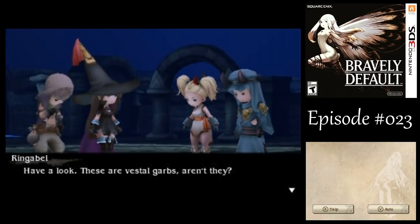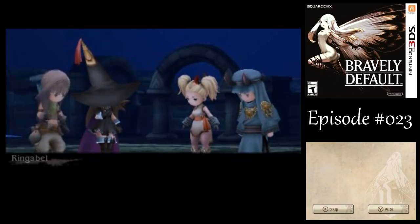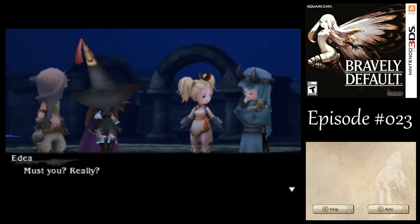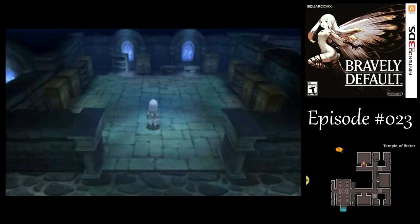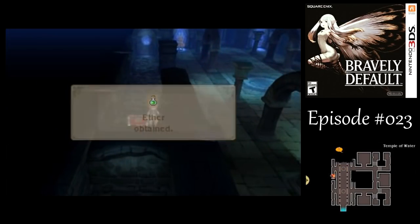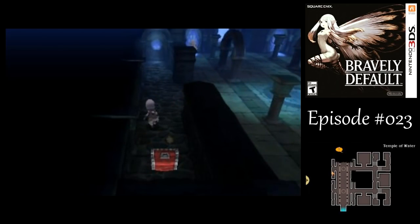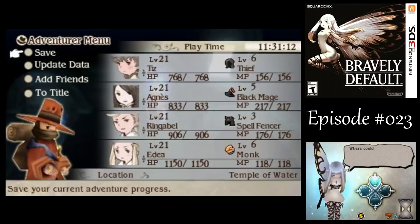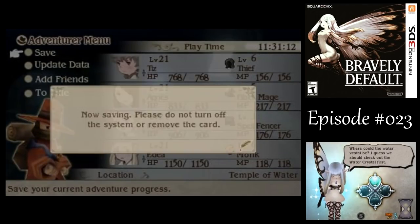It's not like the people who were here are going to need it. We found an ice charm — you'll definitely want to hold on to that for later; there are quite a few instances where we'll need elemental protection. These are vestal garbs — they should be Olivia's. The design is a bit different from yours, Agnes. Not bad, I must say. That's everything — what is the condition of the Crystal of Water? Find out next time on Let's Play Bravely Default. This is A.G. Bailey, signing off. Have a good day.